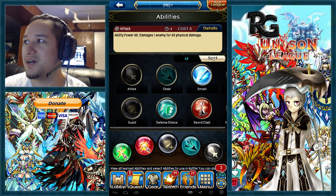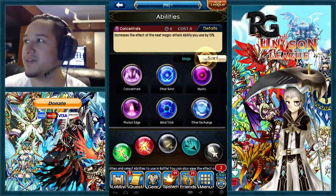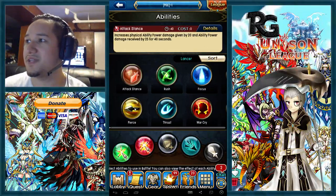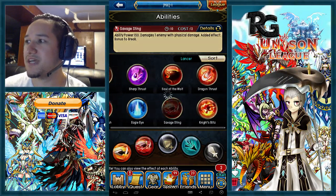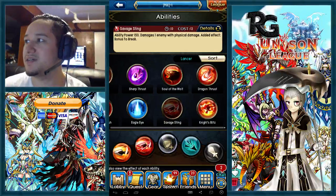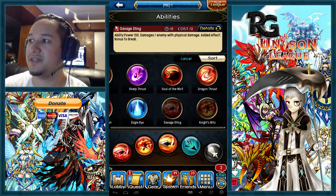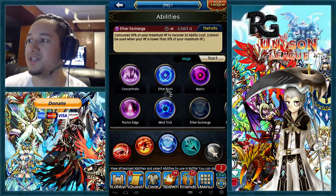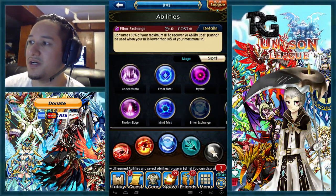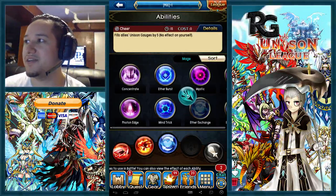For both the semi-tanky and glass lancer, the abilities stay similar. You want to go with savage sting, night splits, and cheer — or savage sting, night splits, aether exchange, and cheer. You can also go aether exchange, night splits, savage sting, and guard, or switch out aether exchange for guard while keeping cheer.